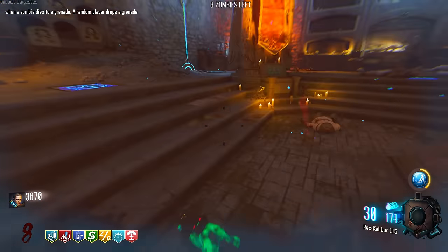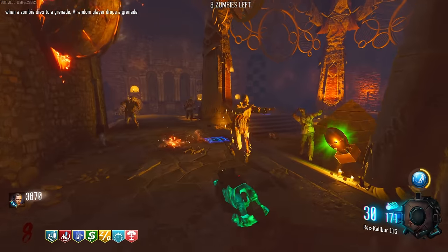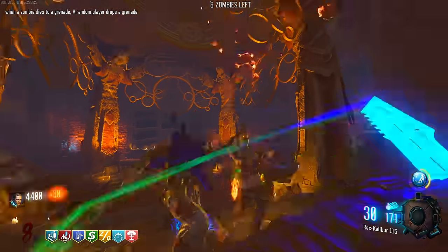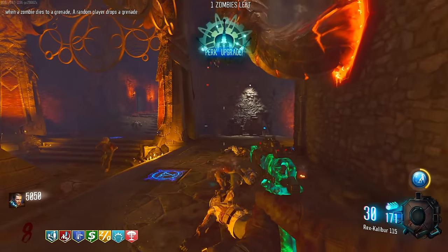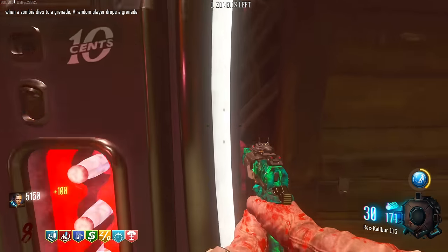Did I just get a double points and a nuke inside each other? That's so awkward because I can't pick it up. I'd rather just let it go out because we get more points from just killing them naturally anyway. A few perk upgrades - let's go. I think it was Ethereal Razor as well. What perk is here? Widow's Wine.